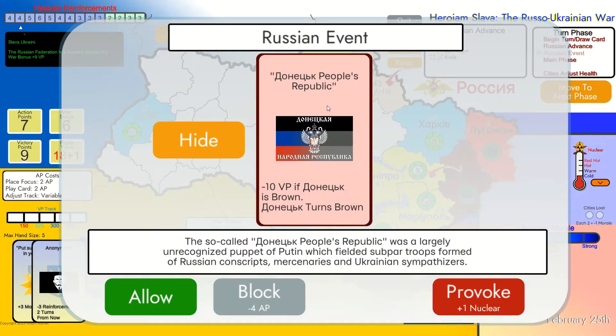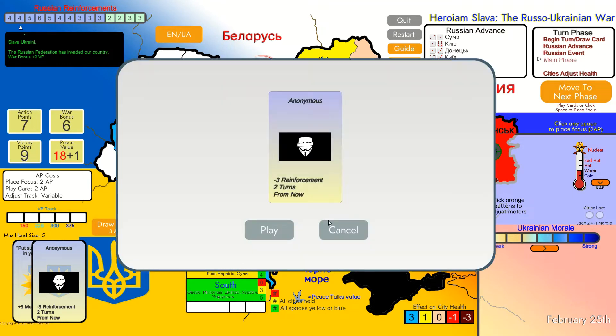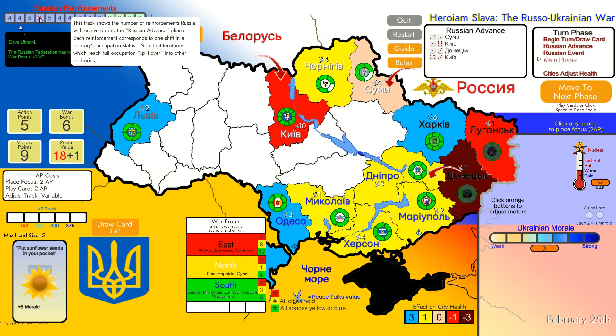Russian event: Donetsk People Republic - minus 10 victory points if Donetsk is brown or turns brown. Since Donetsk is already brown, if we allow Russians to play this card we will lose 10 victory points. So I'm going to provoke and they cannot play it. I'll play the Anonymous card, and you can see that the best Russian turn when they get six points was lowered by three - that's exactly what we wanted.